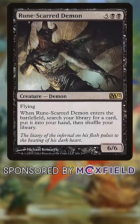Rune Scar Demon. People like to pretend that reanimation targets don't cost mana, which is weird to me, but this card will gum up your opening hands. At least for us, we'd rather play a cheaper tutor or better reanimation target.